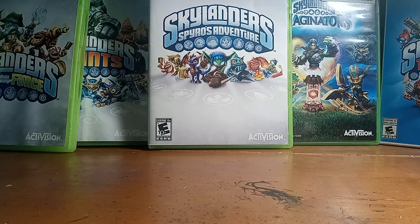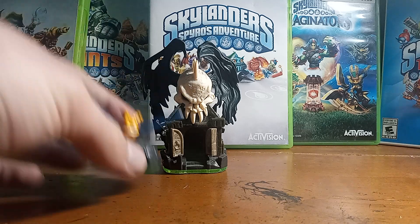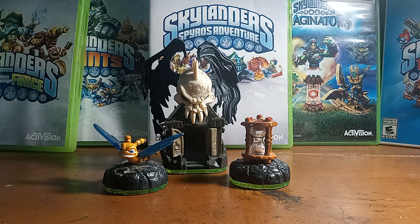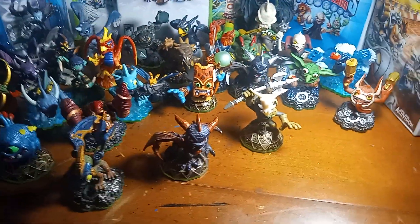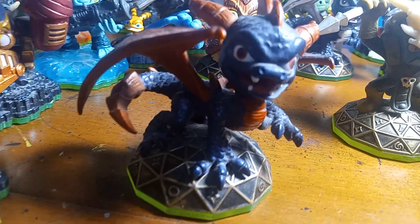Moving on from the Skylanders characters to battle packs and such — there were no battle packs in the first game, but there were some expansion packs. So here we have the Dark Light Crypt, as well as Sparks, and I believe this is the Time Turner — definitely an adventure pack if I've seen one before. Here is a little bit of an ensemble shot for the original Spyro's Adventure game of all of the figures that I currently have in my collection, of which I'm missing very few.